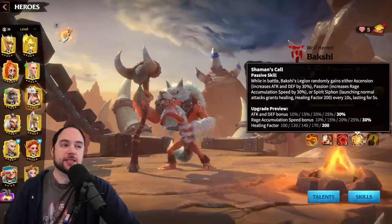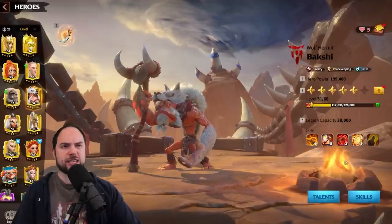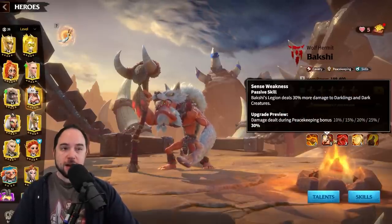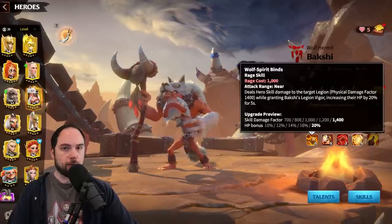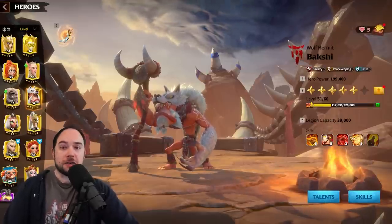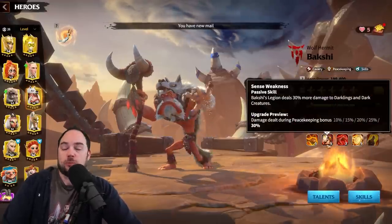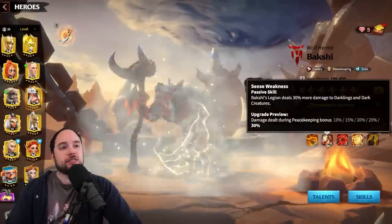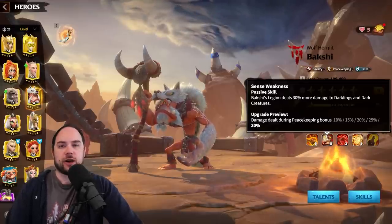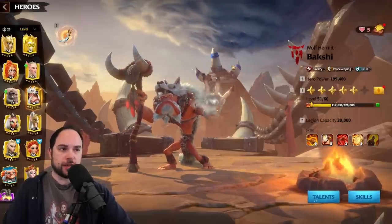I have him at 5.5-2-5. He's available from the Wheel of Fortune (also called the Lucky Spin) and from the Gold Keys, though he seems super rare from Gold Keys. Given that Bakshi's second skill is Peacekeeping, the obvious choice is to unlock and max the first skill first, then apply stars to unlock all other skills, and only then apply more skill points. You want to avoid skill points going into that second skill because it doesn't help in PvP combat, and if it doesn't help in PvP, it's completely irrelevant.